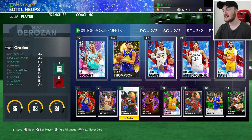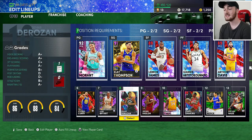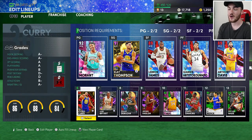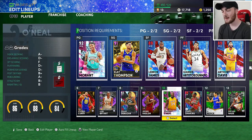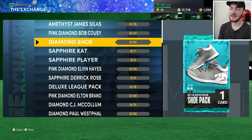DeMar DeRozan came from a MyTeam Festival pack that cost 40 tokens — there was also Derrick Coleman and Tony Parker. He didn't have 40 tokens but because of that pack, it completely destroyed the value of those cards. DeRozan is a really solid card — he can shoot, dunk, do a little bit of everything. I think he was like 8,000 MT. Udonis Haslem we got the same way as Steph Curry. Shaq was from the locker code — just a big man filling in the center spot.